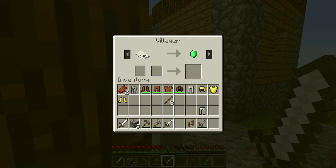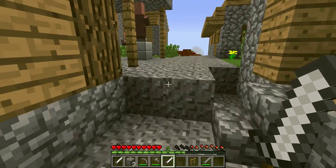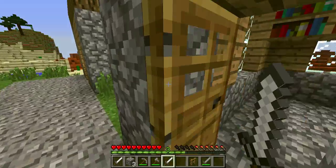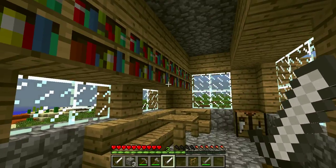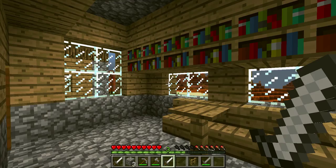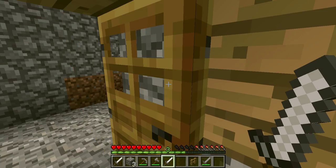You can still trade with the villagers if you have the proper materials. And within this Neanderthal playthrough, you cannot use enchantment tables or redstone objects — no redstone lamps or anything like that.